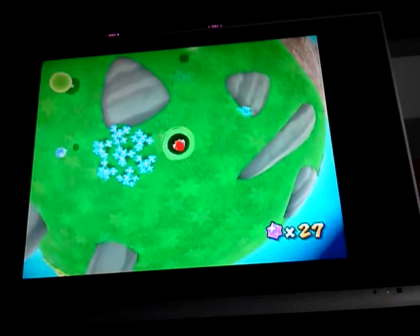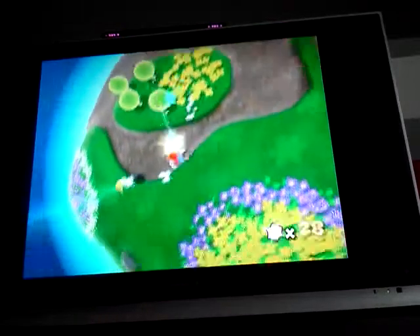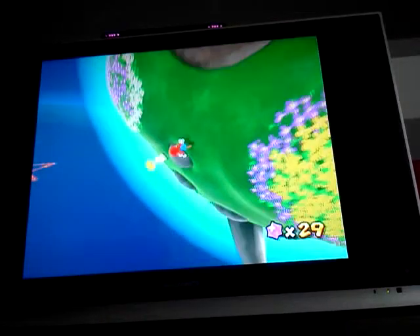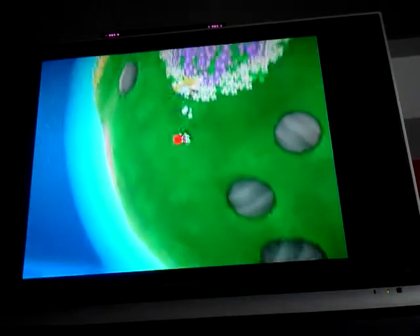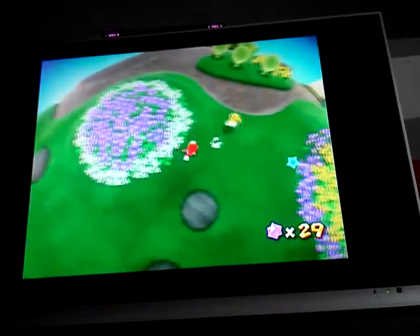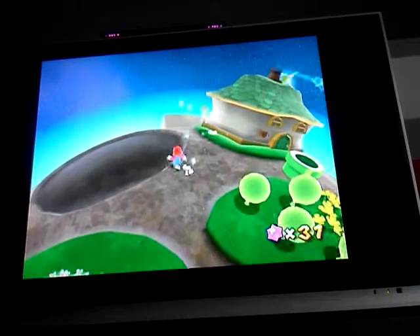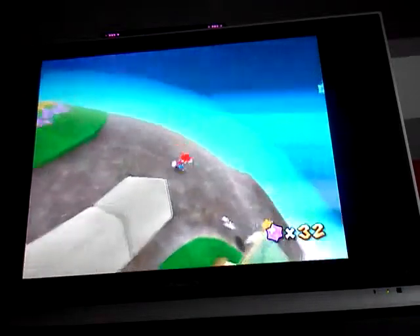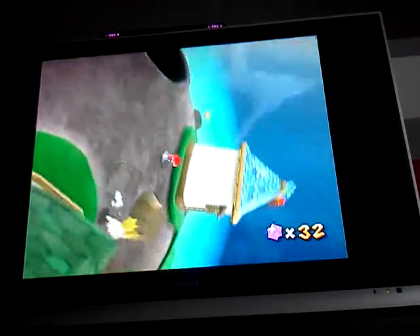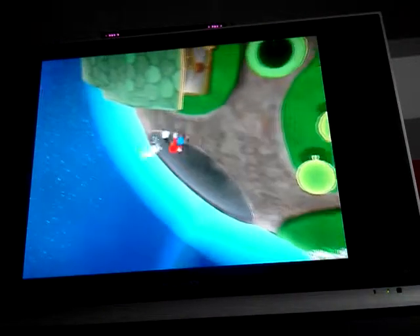We're going to go in the pipe because we hear a bunny — oh my gosh, it's gold! You will give us money if we catch you. Now, if you've played the Luigi version, you can tell that this is way easier. A difference I've noticed by watching other Let's Players is that Luigi runs faster. And if you jump, Luigi jumps higher, but Mario jumps further — at least I think that.